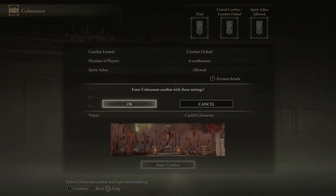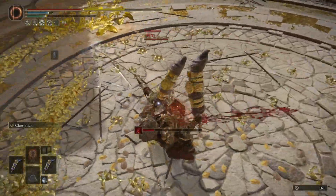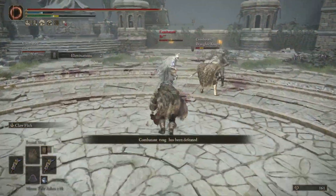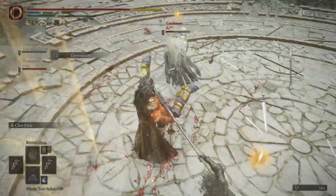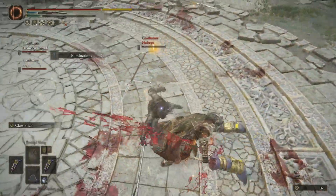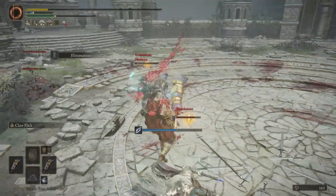The three Coliseums are separated in quite notable ways. The Coliseum in Lame Dell is for duels and duels only — spirit summons are not allowed, you get 180 seconds to kill each other, healing flasks are not allowed, but it does allow some mana flasks. The Limgrave Arena is for united combat and combat ordeals, which is a different type of battle entirely. In these formats, victory is not decided by a singular kill but by how many you can achieve in a five-minute timer. You can do this in free-for-all with up to six players or split into teams with a maximum of 3v3. In this mode you can use both healing and mana flasks, but not a massive amount. Spirit summons are also prohibited here.